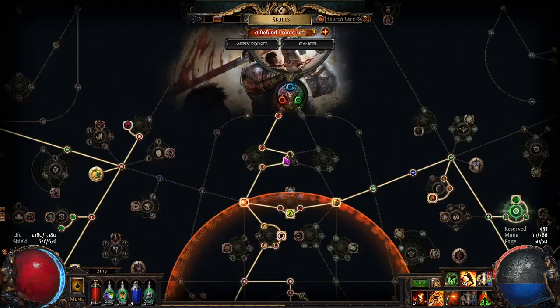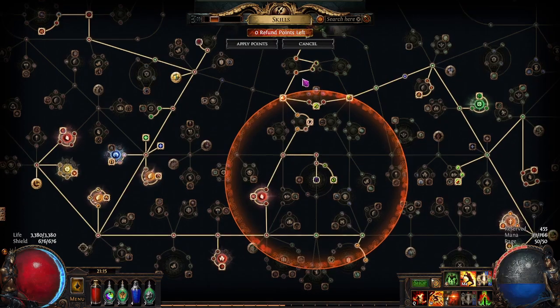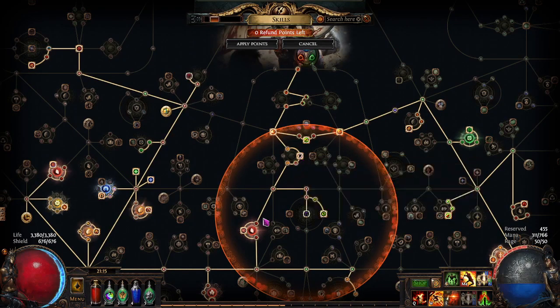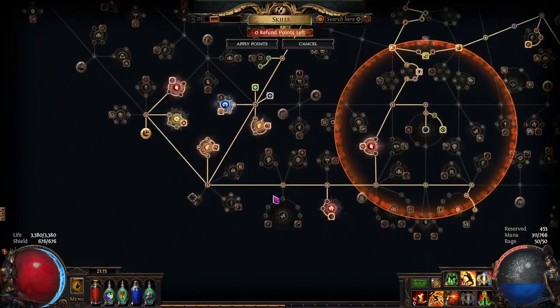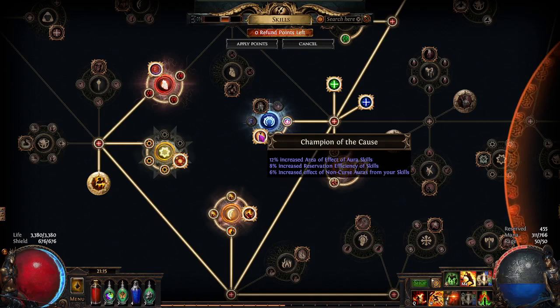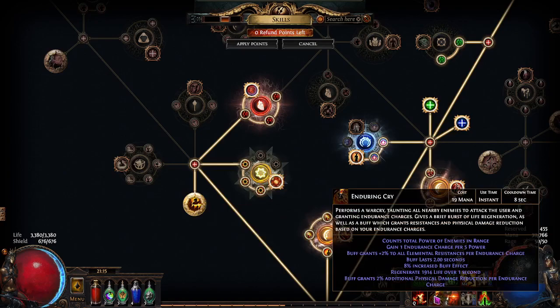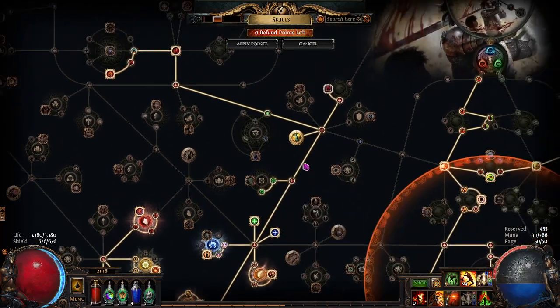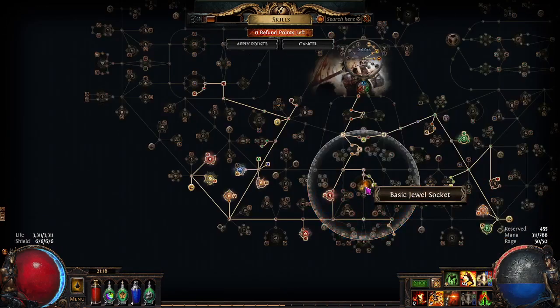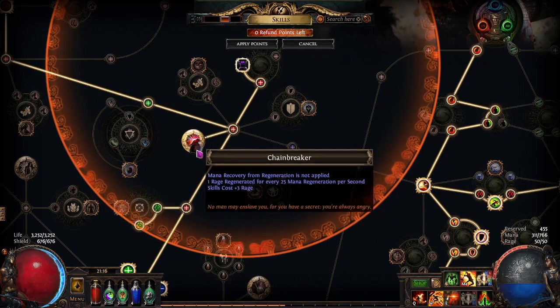In terms of the skill tree, it's a little bit all over the place because I tried two-handed, one-handed, and dual wield. But I kind of went the normal route with Dualist — went down, got the shield stuff, life, leech, melee stuff. Since we're using Smite, Champion the Cause gives you increased AoE as well as improved effect of the Smite aura, which is really nice. Life for all the Warcry arms so you can pop Enduring Cry instantly. Grabbing some accuracy here too.